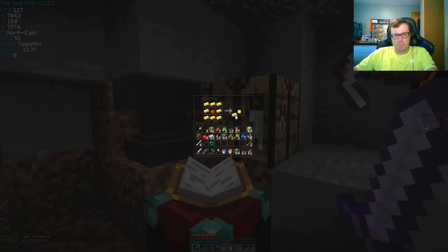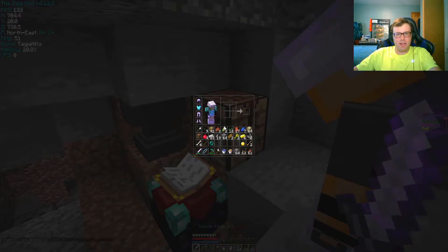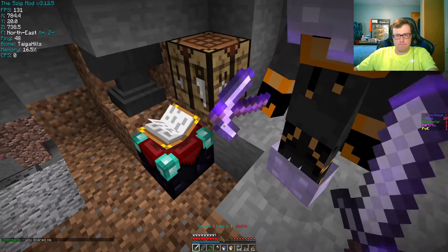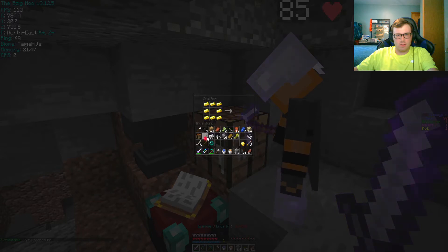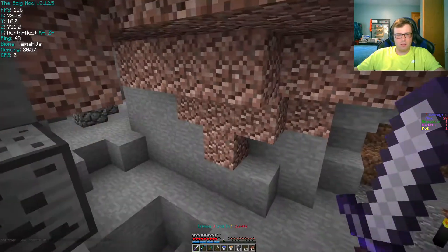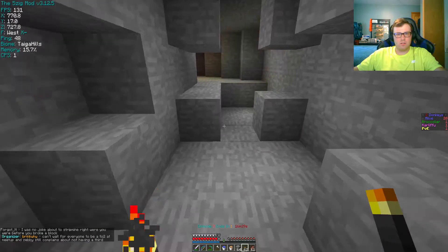I almost used my stick to craft a gap — that wouldn't have worked. How much gold do you have? Eleven. Give me two more and I can make another gap. I have two gaps. I'll hold on to this pearl. I'm gonna take a look around here. Did you explore this at all? Nope, I just came here.